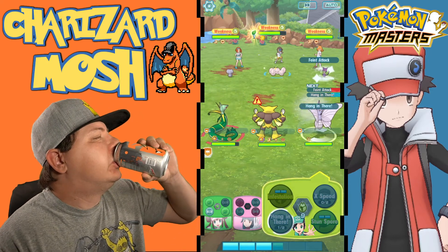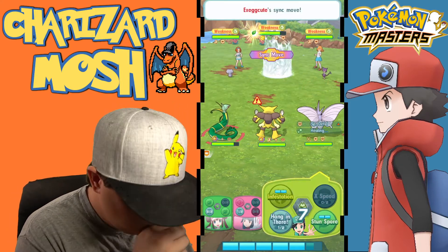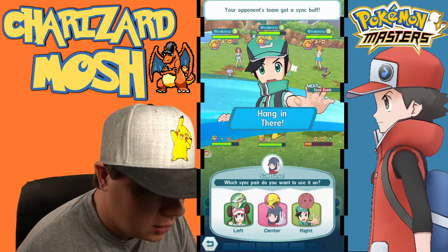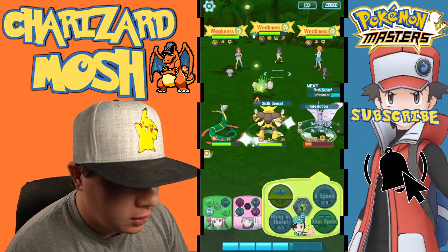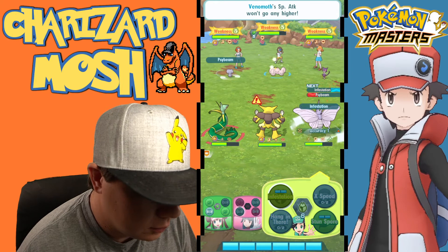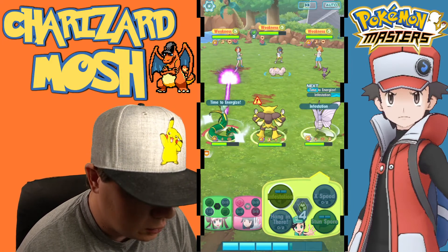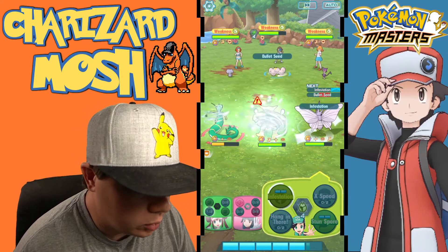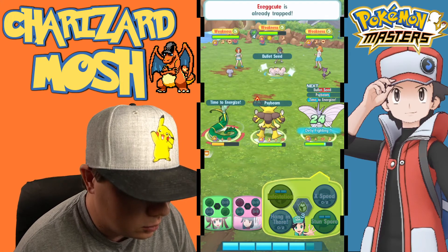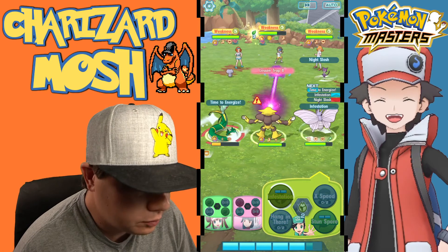We'll do a Hang In There because I do want to see Venomoth tank a Sync Move. He tanked it! All right, good deal! Now let's go in on Exeggcute. We'll do Time to Energize just to decrease our Sync Move counter so we can hit again as quickly as possible. Oh, I didn't want to do that — I accidentally used an attack move from one of the other Pokemon on my team. Slippy fingers. Hopefully it doesn't do too much — okay, it didn't. Good.